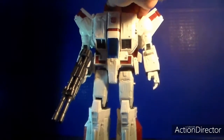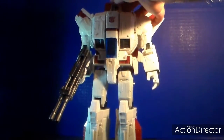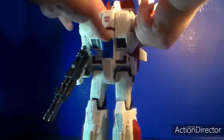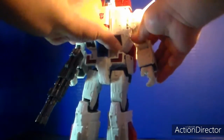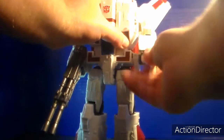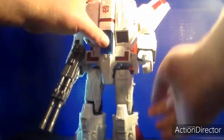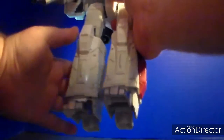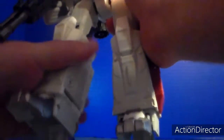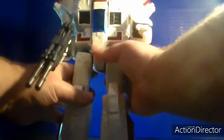For articulation: the head can rotate 360 degrees and go up and down. Arms rotate and can go forward. The legs go back, they rotate, they bend at one joint, and he has an ankle pivot — though they are highly stiff.